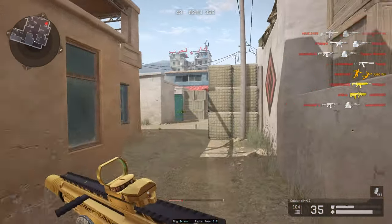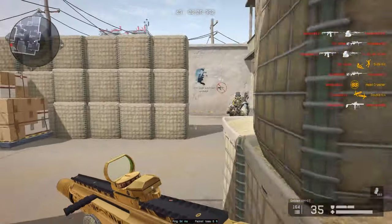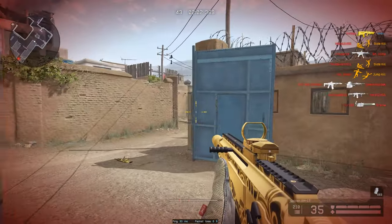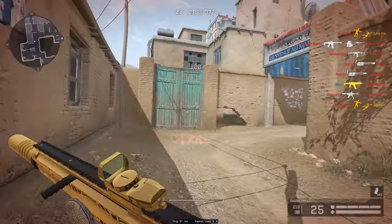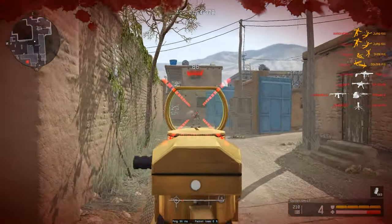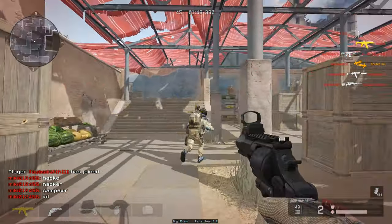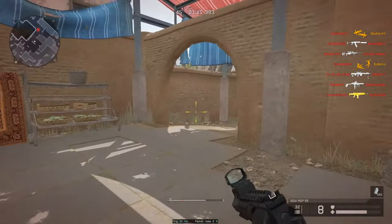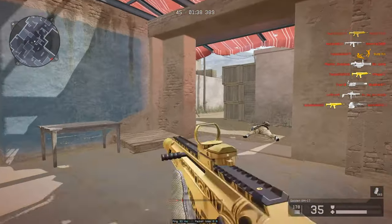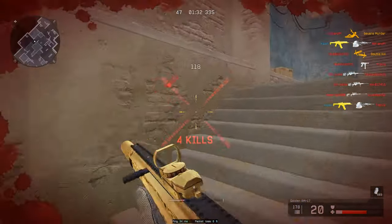They honestly did a real good job designing the FFA version of this map — kudos. Somebody's behind me somehow. I think that was a bad choice of movement and timing, if that makes any sense — so he's close by. Got him! Oh no. You guys saw nothing, okay? You saw nothing. Anyone says anything about that, I will delete the universe — don't dare me, I will do it.